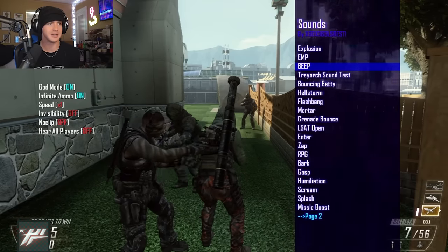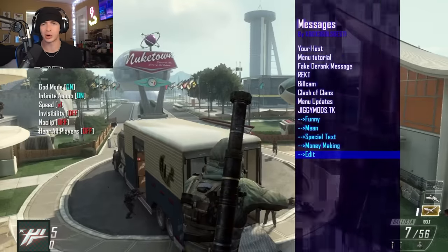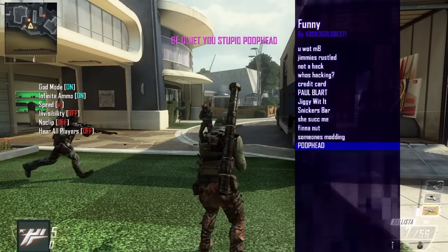The sounds page pretty much just lets you play any sound from the game. In messages you can pretty much say whatever you want to the lobby — like 'Be quiet you stupid poophead.'